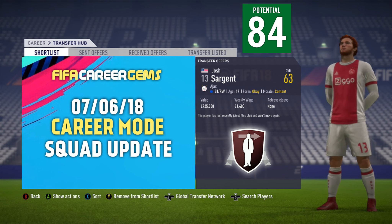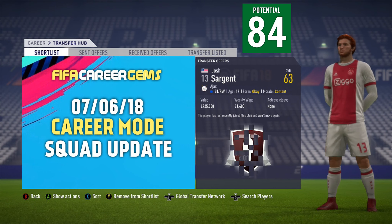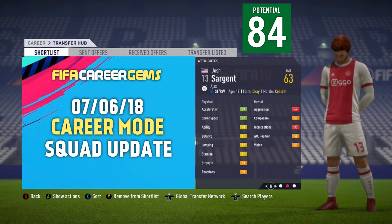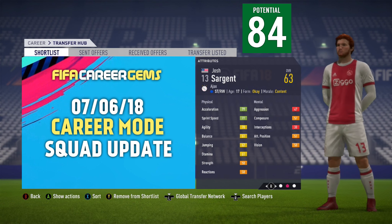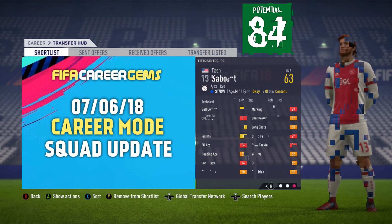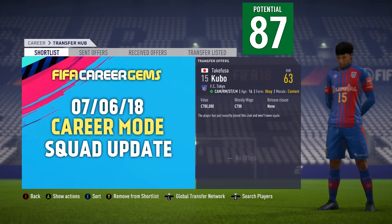The next new player is Josh Sargent. Pay no attention to the Ajax shirt because he's actually a highly rated free agent, which means he'll be at a different club every time you start a new career mode. He's a 63-rated striker or right winger with 84 potential, American, three-star skills, three-star weak foot, right-footed. He won't be a free agent long — he's just signed for Werder Bremen and has already made his debut for the American national team.